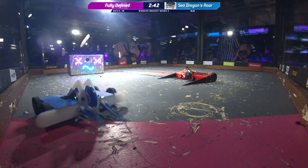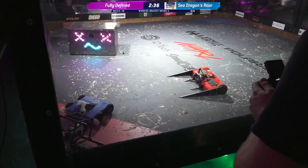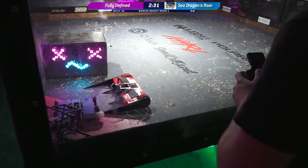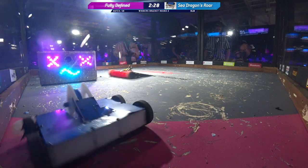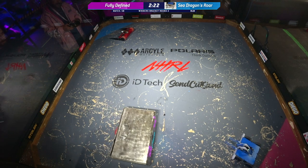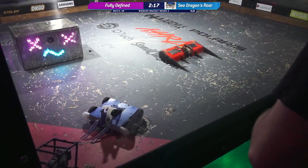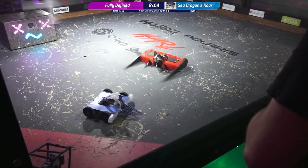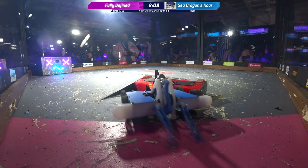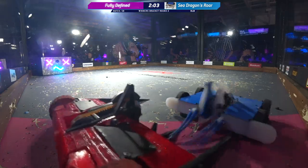We are seeing Fully Defined just aggression here. I love that wide design — so smart. Sea Dragon's Roar is just stuck there in the corner. Good pin there from Fully Defined. But are the weapons on either of these robots working? There we go — Fully Defined. They just had to go off into the corner and collect themselves a little bit before getting their weapon fired up again. Sometimes that's what you've got to do.